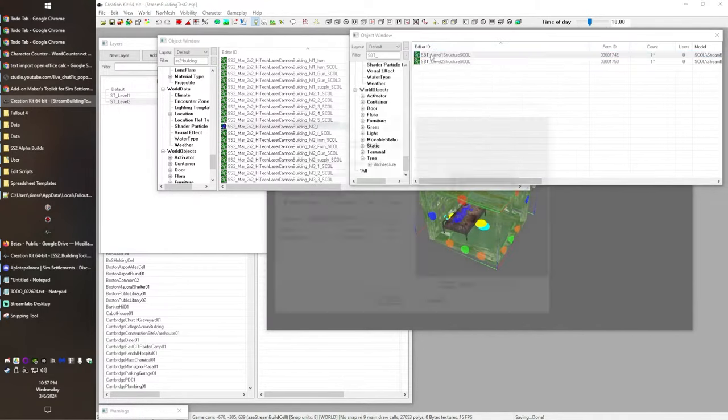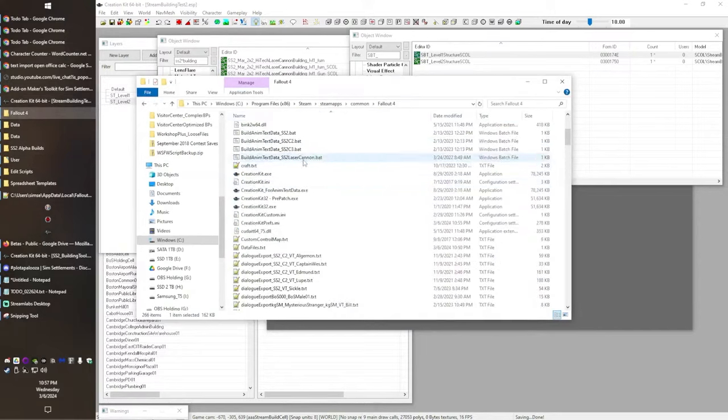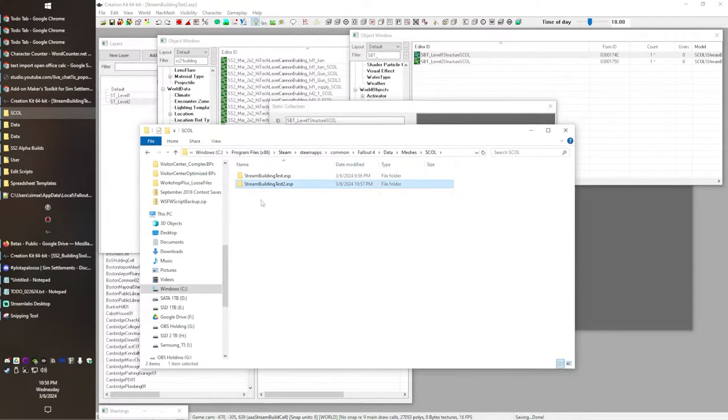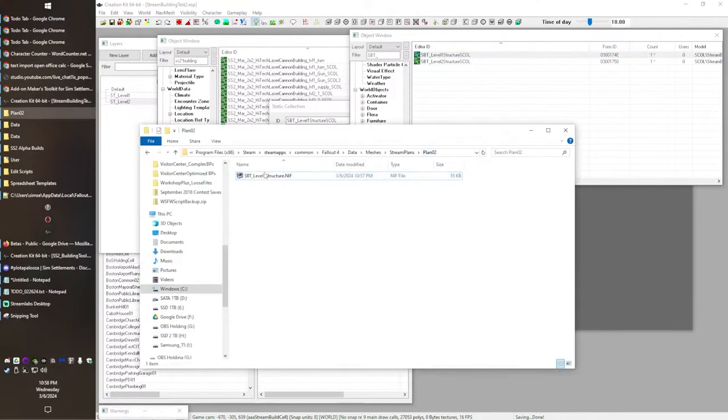What we do is open up these static collections and hit 'Recreate NIF from data'. That's going to create a file inside your Fallout 4 directory in the SCOL folder - there'll be a new folder named after your plugin file where you'll find the NIF. So jump to your Fallout 4 directory, go into Data, Meshes, Static Collection, and there you'll find your plugin. I'd recommend not leaving your stuff in the static collection directory. Grab the mesh, hit Control X to cut it, come back and go to our stream plans folder. We'll make a plan number 02 subfolder just to stay organized, drop this in here, and give it a different name - I'll name it the same but without the SCOL. There's our structure.